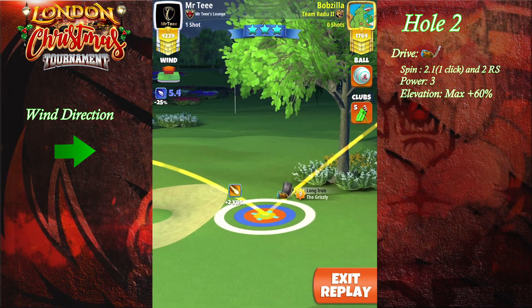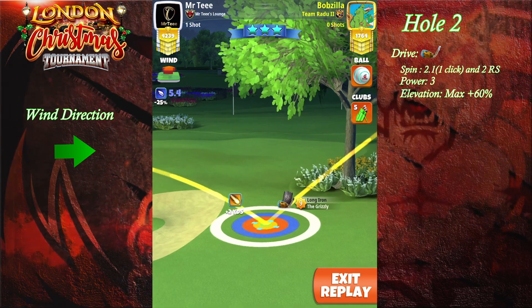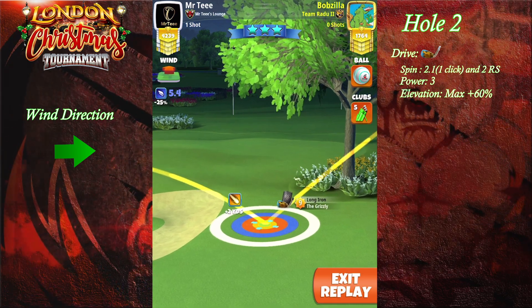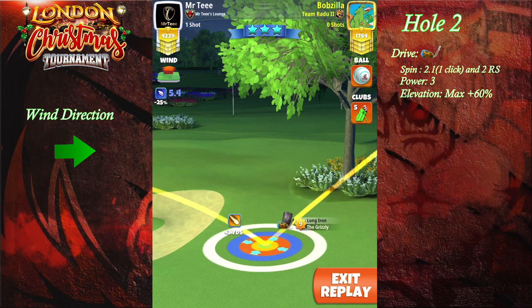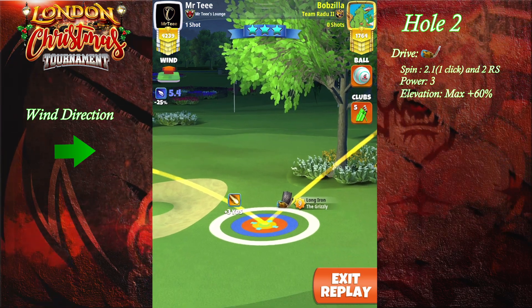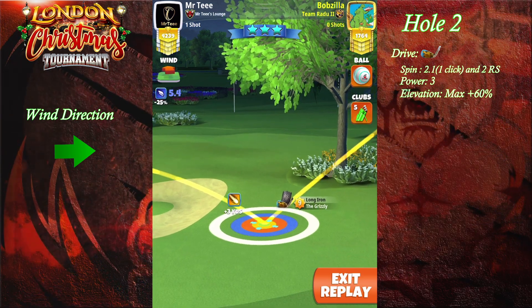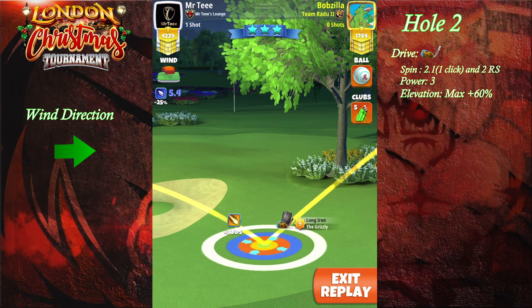After that, we are going to adjust max plus 60% P3. If you have a grizzly level 7 or above, use the grizzly level 9 numbers. If you have a grizzly level 6, you're going to have to add 0.2 — so place max plus 60 and add 0.2 to your adjustment.